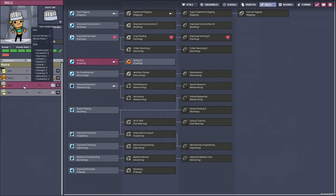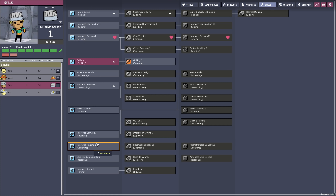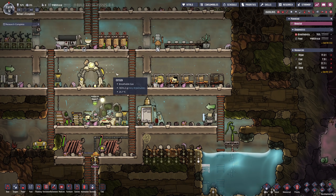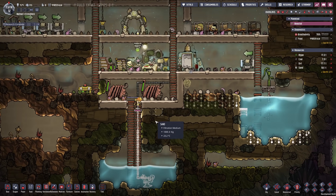Otto earned his second skill point. We could dive into improved farming, but I really think it's not necessary just yet. One skill I'm going to give all the duplicants is improved carrying — plus 400 kilograms carrying capacity is just absolutely phenomenal, considering they can normally carry like 80 or 120 kilograms. I'm going to give him this skill, especially since our priorities have him collecting stuff and resupplying everything.